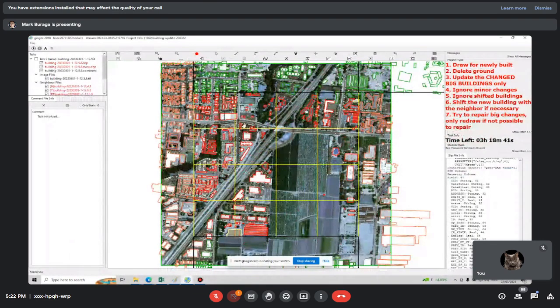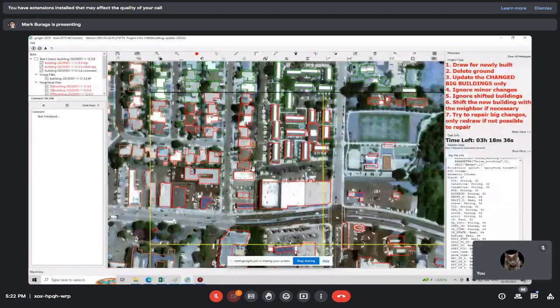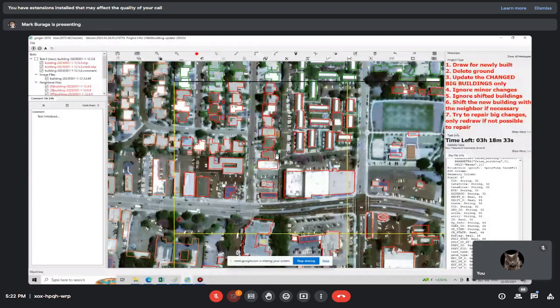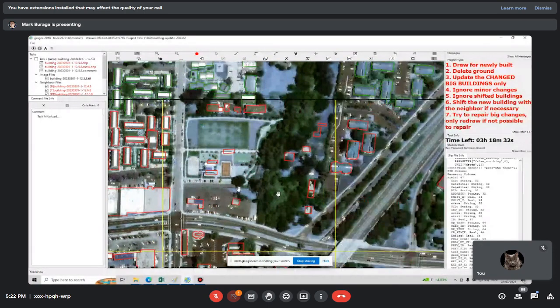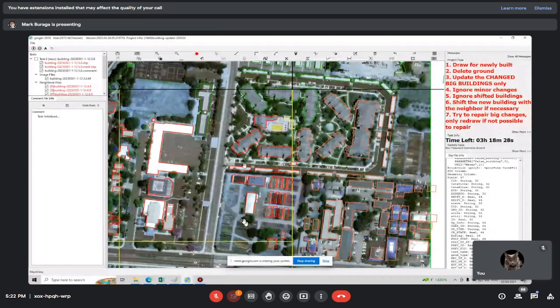For this one you don't need the tilde key or the green mask because it's an industrial area. All you have to do is check for any missed buildings or fake buildings, which are very common in industrial areas.